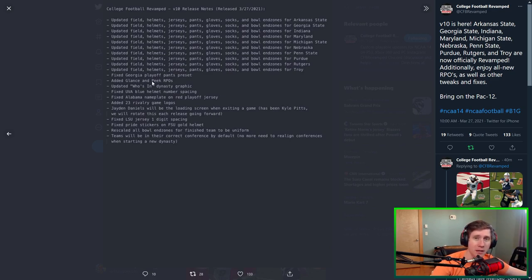They fixed a couple of other things, added some new RPOs — we'll try a couple of those out. They're supposed to be a little bit more realistic than the ones already added. A couple of other jersey fixes. They added rivalry game logos, which is pretty cool. And I think the biggest update is that teams will now be starting in the correct conference by default when you create a new dynasty, so you don't have to go in and spend 20 minutes on conference realignment. I always thought it was a pain, so super happy that's a thing now.